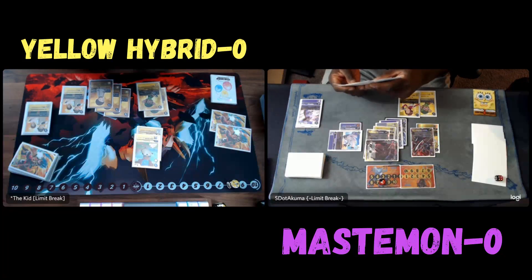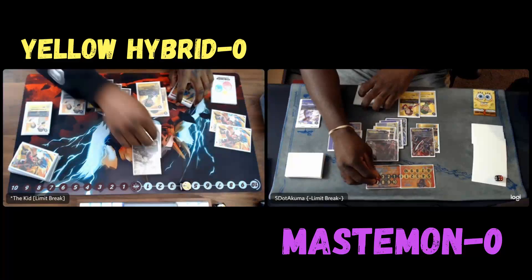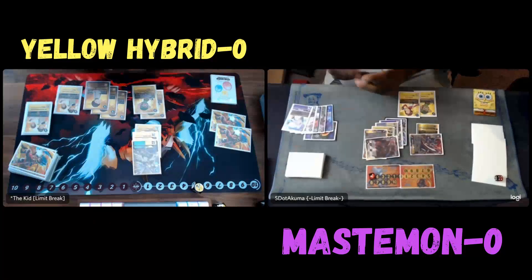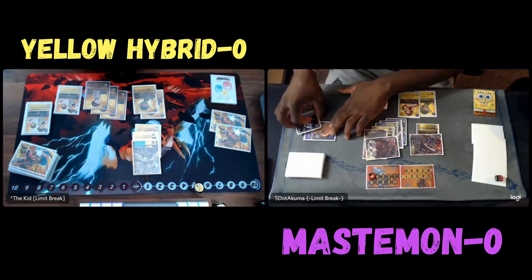I'm going to digivolve into another Afaniman. Another Afaniman is going to put me at six. I probably could stop healing at this point, because he doesn't really start attacking me until way later on. You're really trying to control my board and then start getting chip damage in later on.